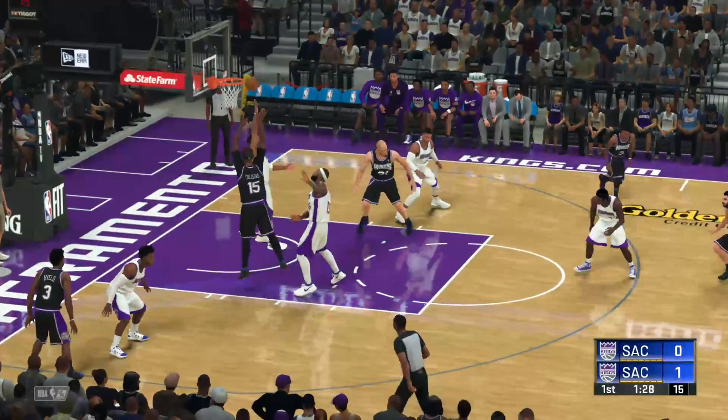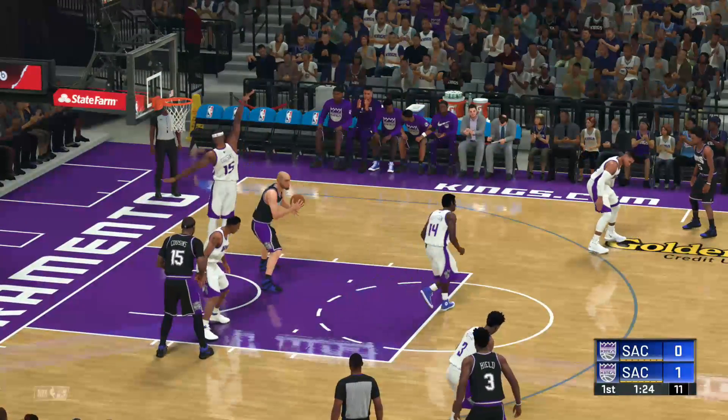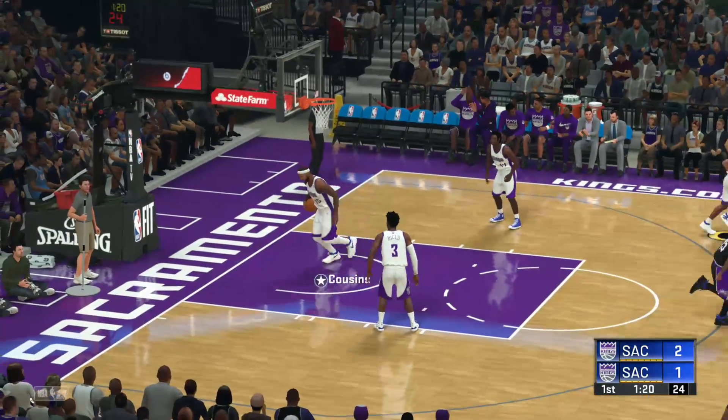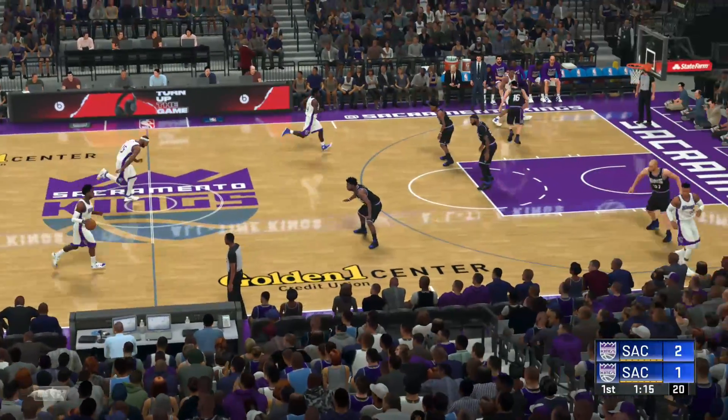Cousins has got some moves, working on Cousins. He goes up against Christie, but Pollard gets the rebound. A little dream shake by Pollard — you don't see that often by that man. That was brilliant.